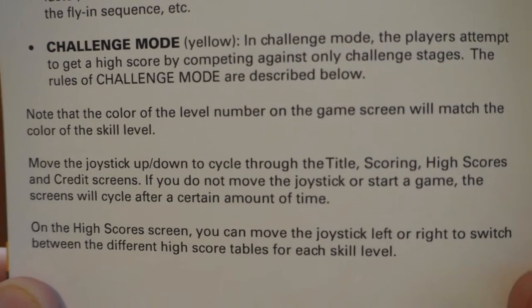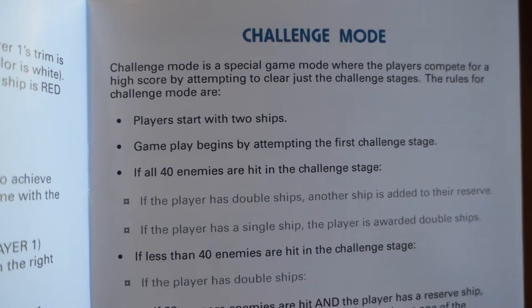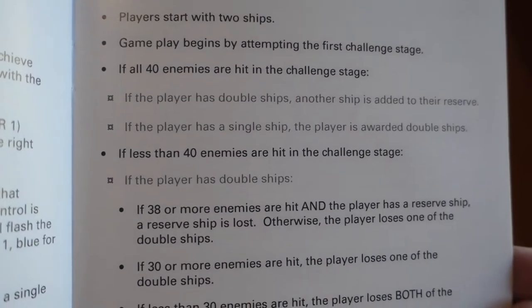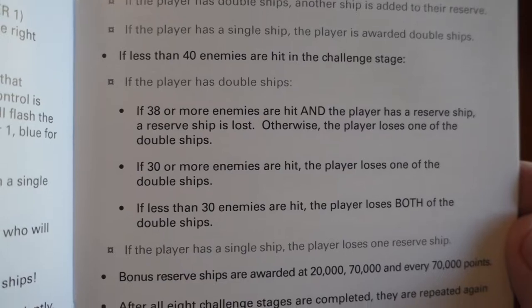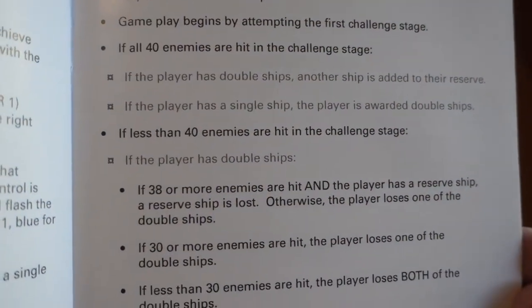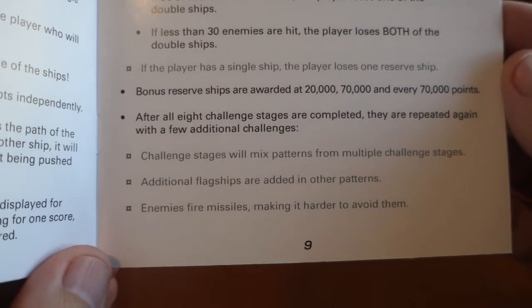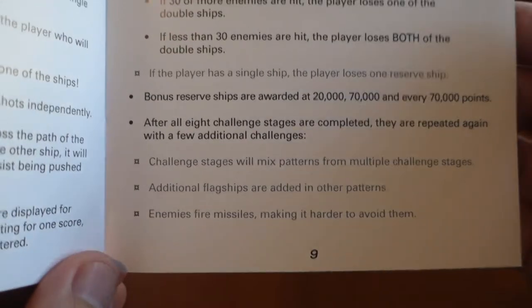In Challenge Mode you only play the challenge stages while going for a high score. You start with double ships. If you successfully destroy all 40 ships during a challenge stage you will either double up your ship if not already, or earn a reserve ship. If you destroy 38 or 39 enemies and still have a reserve ship, a reserve ship is lost. If you destroy between 30 to 37 enemies, one of the double ships is lost. If you destroy fewer than 30 enemies, both ships are lost. Bonus reserve ships are awarded at 20,000, 70,000, and every 70,000 points thereafter.